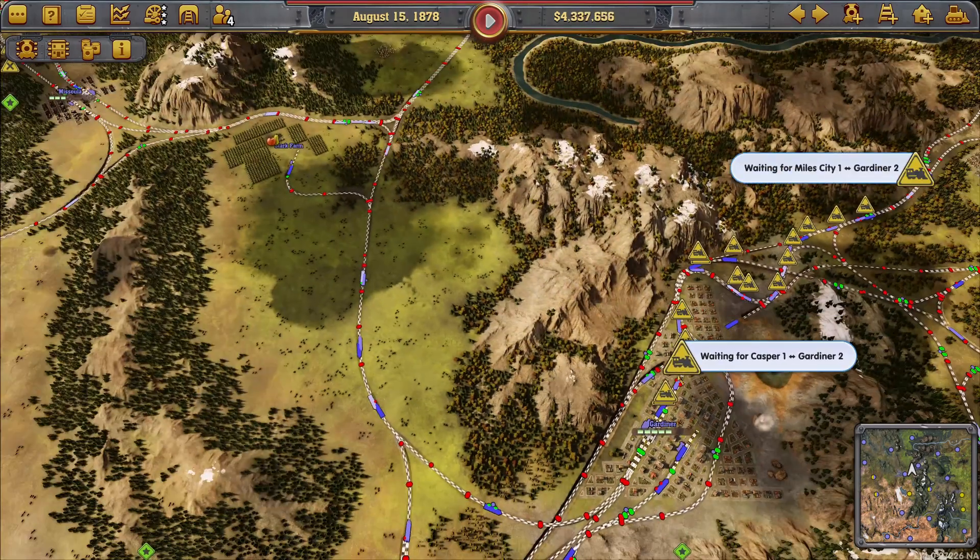Idaho Falls still has room for expansion of the eastern station but we don't need it yet — there's not enough traffic. We're generating massive amounts of income, six million per quarter, and all I need to do at this stage is earn enough money to keep buying shares in my competition, which won't take too long to buy them out.